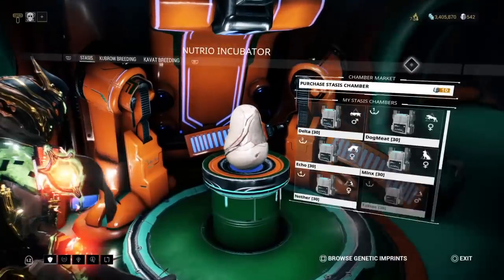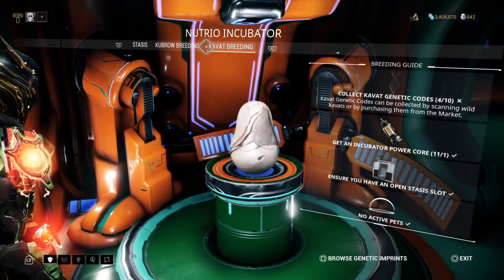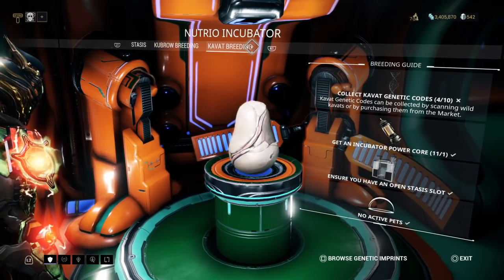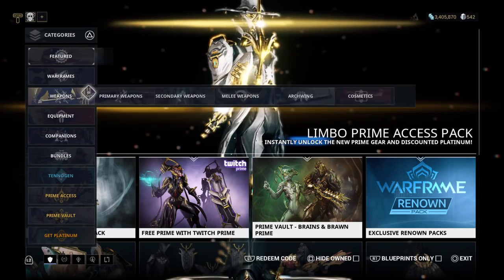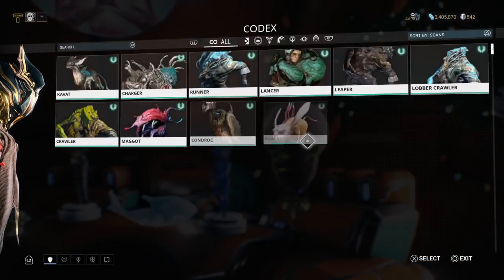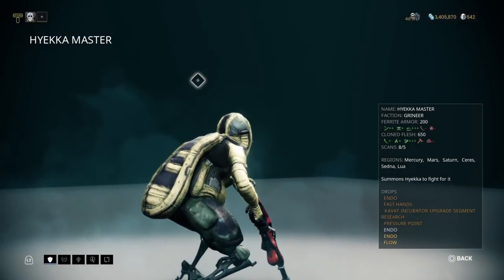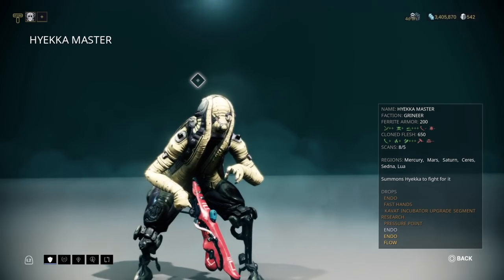When you first start out, you probably won't have a kavat breeding tab — kavat breeding was added after kubrow breeding, so it requires a separate upgrade segment. There are three ways to get the kavat incubator upgrade segment: option A is the market for 175 plat. Option B is farming it from a Grineer enemy called the Hyekka Master — look for big fireballs and feral kavats running around, and the Hyekka Master won't be far. They drop the kavat incubator upgrade segment quite often, including at Hydron.